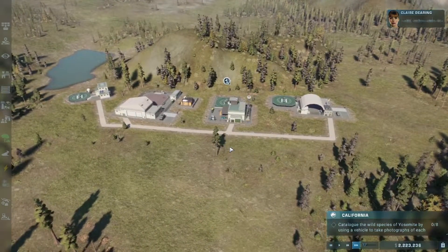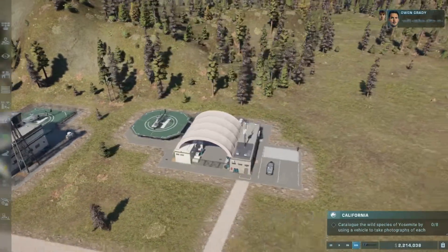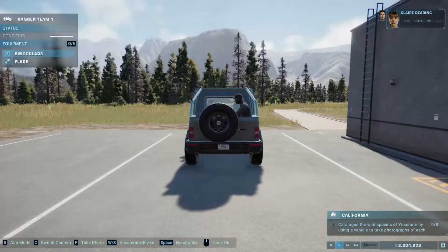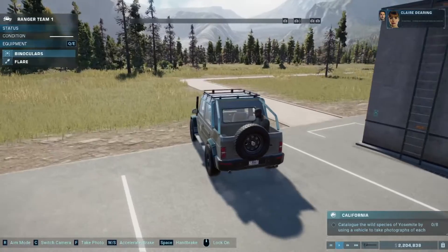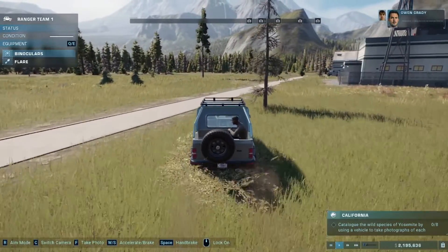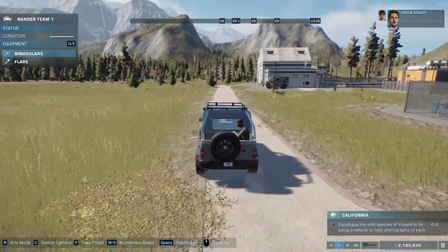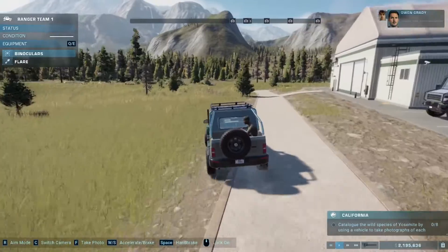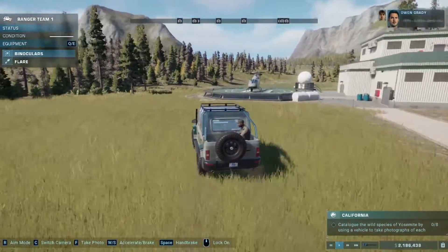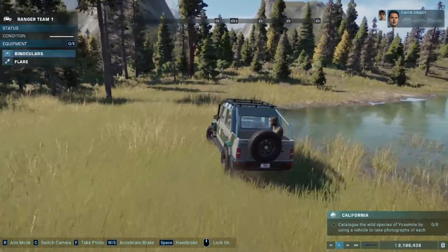How are you with photography? In what aspect? I think my right side is a little better than my left. Oh, I'm talking about the dinosaurs — we're going to want images of the species in Yosemite. You're wrong about the right. I get it now — we can take one of the vehicles and go on a photo expedition. And yeah, I know. My left is better. You're still here? I'm leaving. I'm doing a play out. Gone. I'm gone.